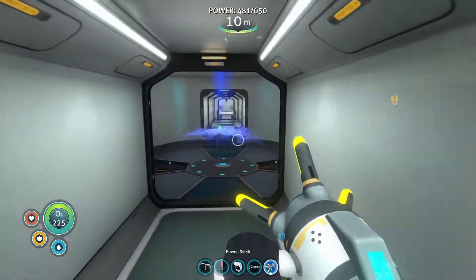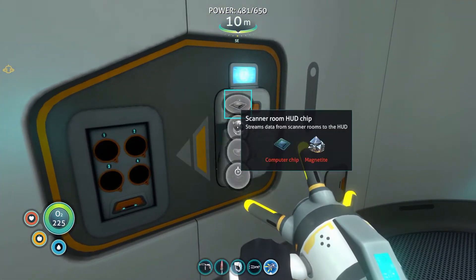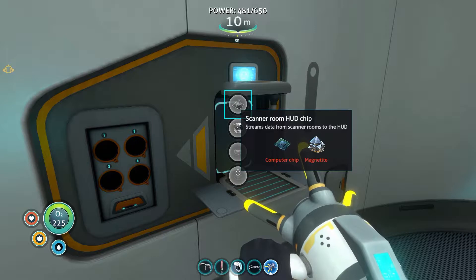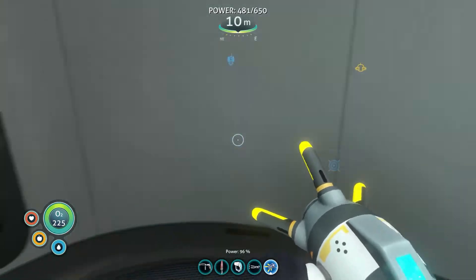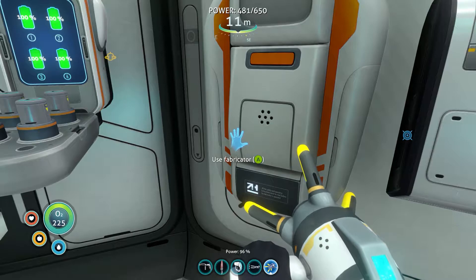Let's go over here now and get this thing upgraded. Last time we went and got a whole pile of magnetite, so we stashed that away. Now I realized as I was wandering around, we can build a bunch of stuff here now that we have the magnetite. So scanner room HUD chip - sure. I need a computer chip and some magnetite.